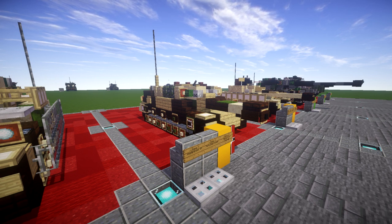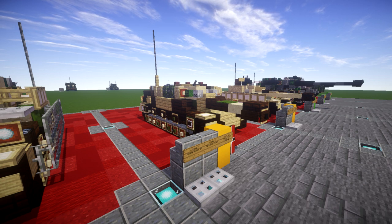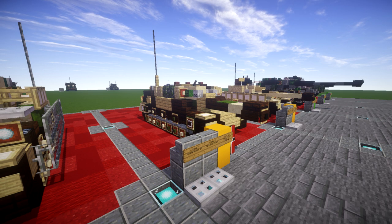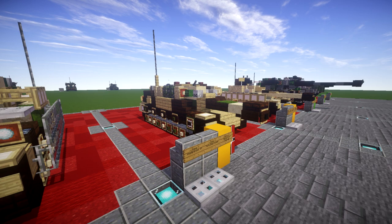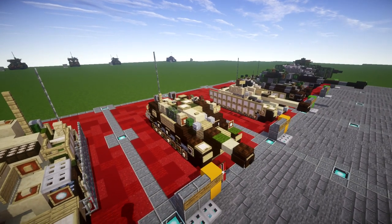We also have a design to show the Zimmerit paint that was used on these tanks, as this was during the time period that Zimmerit was applied. Basically what that paint did was make it harder for mines or explosive projectiles to actually stick to the surface of the tank. Really cool stuff, and I think the build came out really nice.